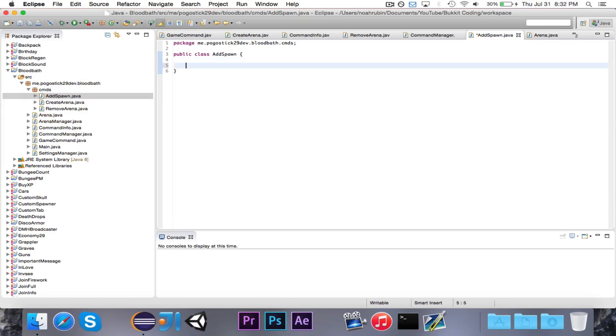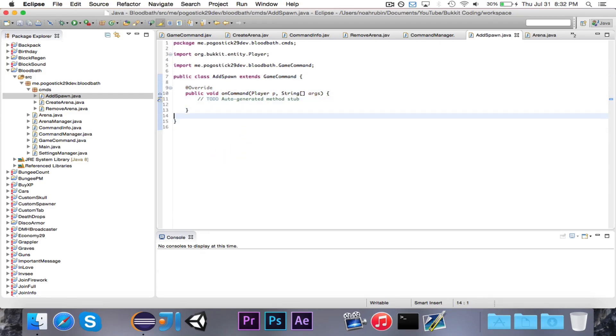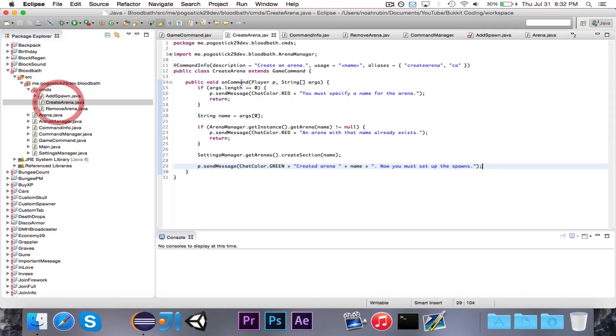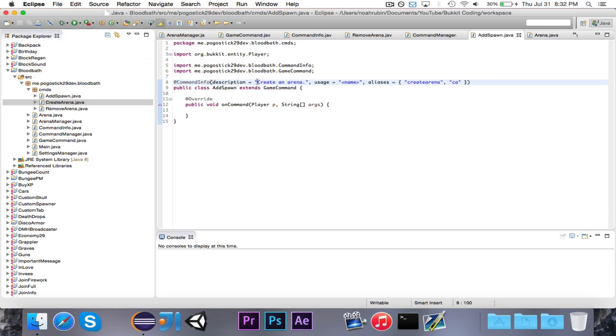So, AddSpawn. This is going to extend GameCommand, which means that it needs to have its onCommand method and it also needs the CommandInfo annotation. We're just going to copy this because I'm lazy. We're going to say 'add a spawn to an arena.' Then the usage is going to be the arena name, and then addSpawn — or 'as', I suppose.